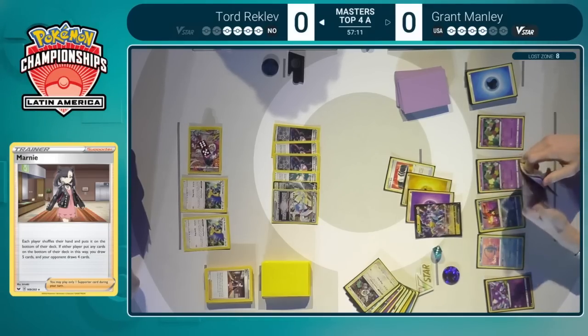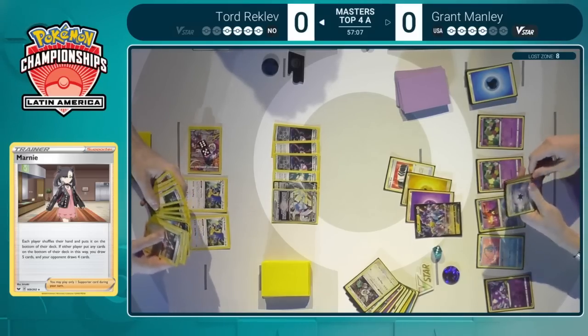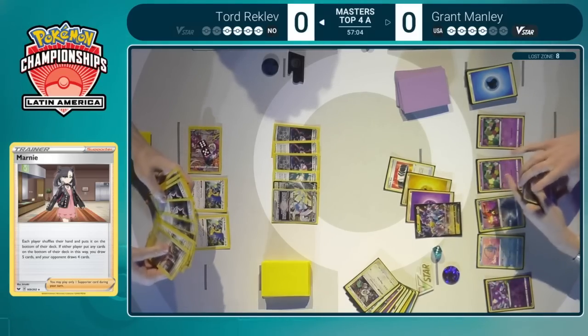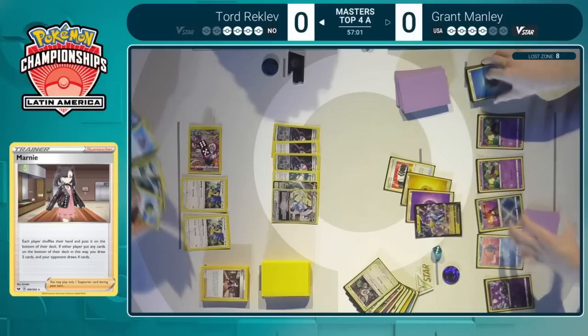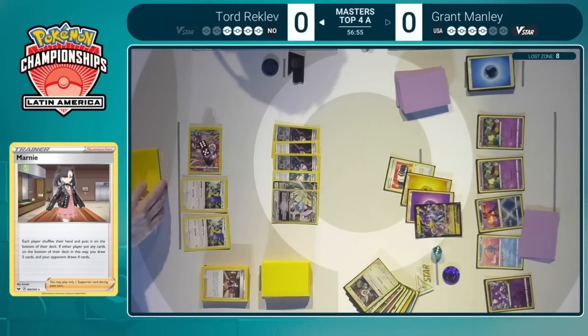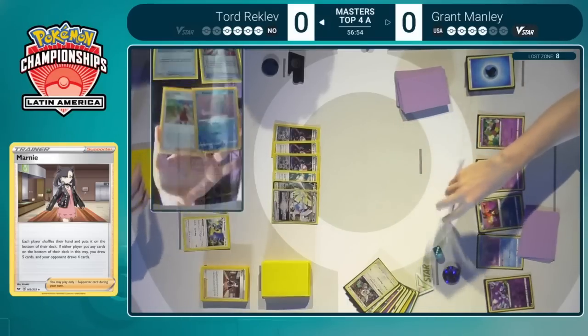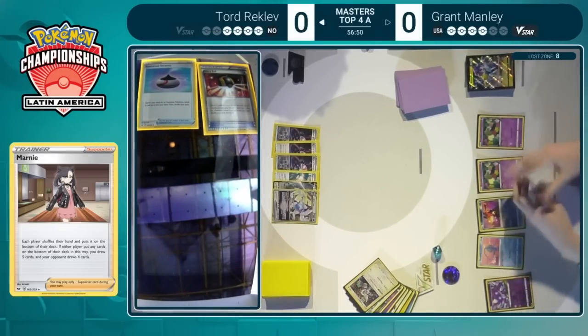No Dunsparce for Tord — wait, there is one, sorry. So that could be used to protect the Lugia from the Raikou. But Grant needs to stretch so much — needs the Ordinary Rod, another Quick Ball, or potentially a Capture Energy, and another Mirage Gate to be able to take this knockout, and it's going to be really, really difficult to pull off.